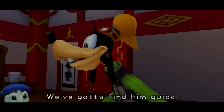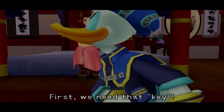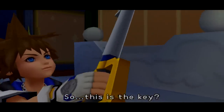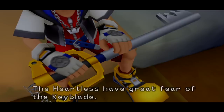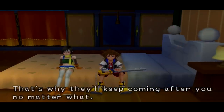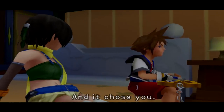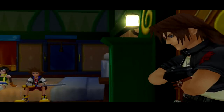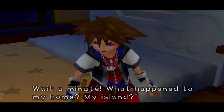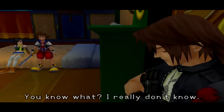Donald thinks the king went to find Ansem's report pages. The Keyblade is revealed — Leon says the Heartless have great fear of the Keyblade and that's why they'll keep coming after Sora no matter what. Sora says he didn't ask for this, and Leon responds that the Keyblade chooses its master and it chose him — tough luck. Sora asks what happened to his home, his island, and calls out for Riku and Kairi.